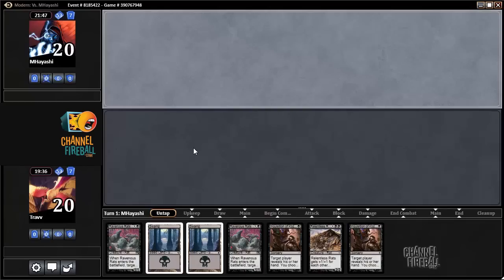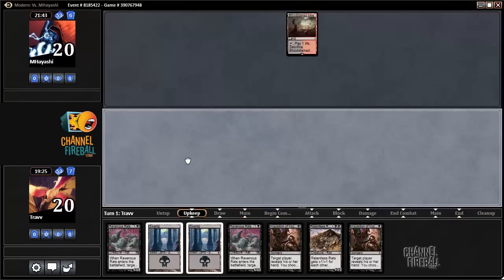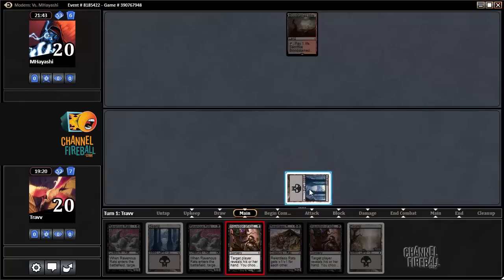This is a pretty good hand — it'd be a lot better on the play, but we did win the first game so we don't get that luxury. We have no Aether Vials this game. If the opponent has no turn 1 play, that's great for us — if they don't have creatures it could be tough for them to win. We'll have time for the Ravenous Rats to extract value.